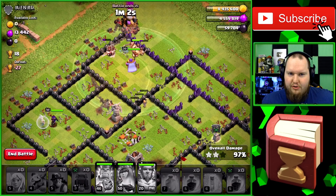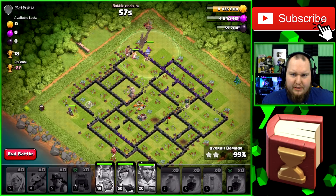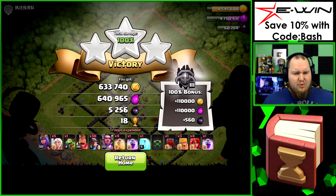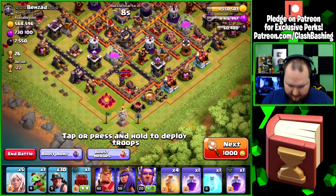We need to get two more stars on the next attack. We've been finding some crazy dark elixir — let's see if we can find something absolutely monstrous for the last raid, something close to like 10K dark elixir, that'd be beautiful. 600,000 gold, 600,000 elixir, 5,200 dark elixir — I'll be back with that last raid in a moment.